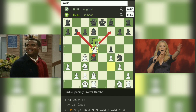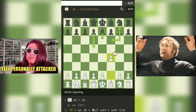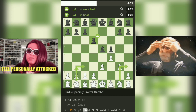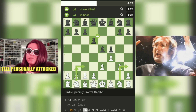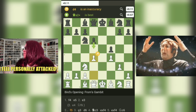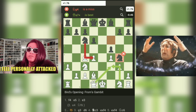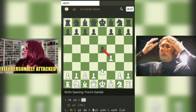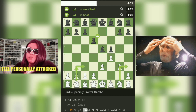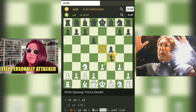Lesson 2, positional vs. tactical: the game highlighted the delicate balance between positional play and tactical opportunities. Players must be vigilant in recognizing when to prioritize piece activity and when to uphold the integrity of their position. The game's conclusion with a tactical checkmate emphasized that a well-developed position can pave the way for tactical fireworks. Lesson 3, foresight in pawn moves: each pawn move created a ripple effect that influenced future options, demonstrating the necessity of considering long-term implications of pawn advances.